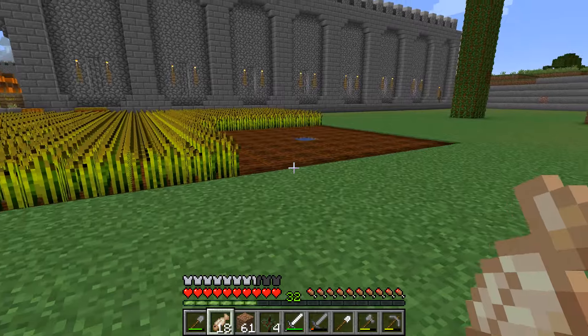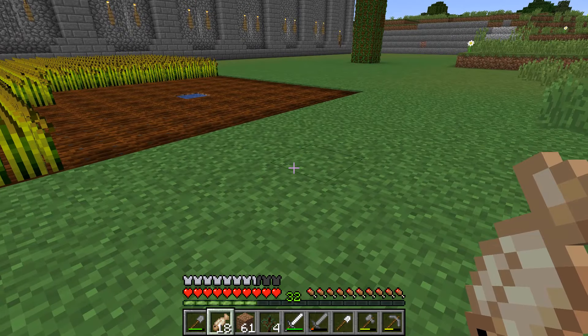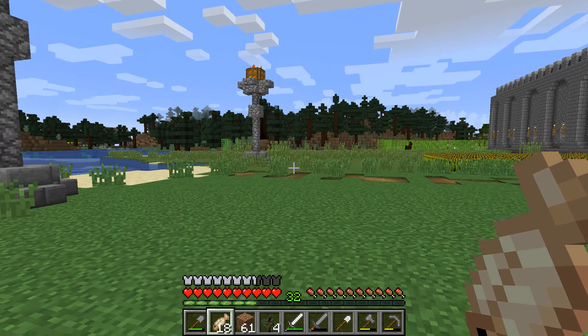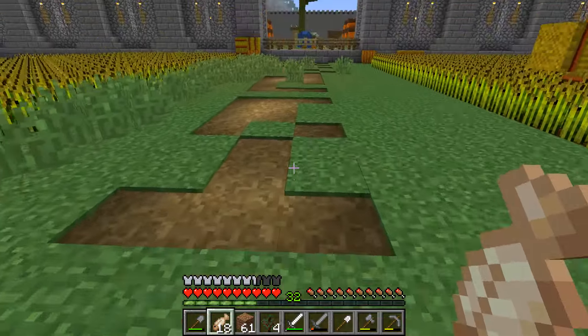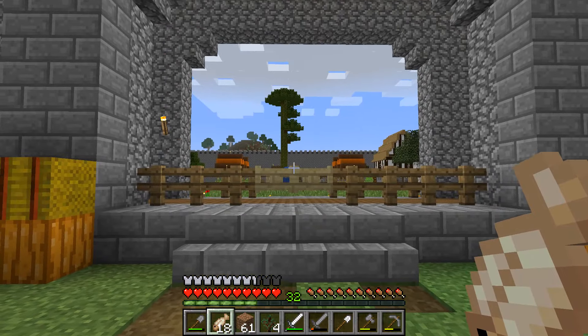I've also been growing lots and lots of wheat out here — there's my little scarecrow and my little pumpkin. I'm growing over here too because I don't want my villagers trading wheat; I'd rather them trade carrots and potatoes. Last time we were working on a marketplace — I ended up making four stalls instead of just one or two.